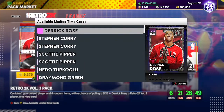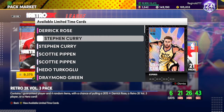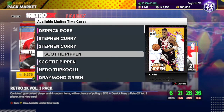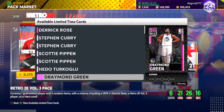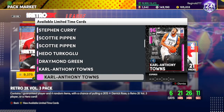Derrick Rose is on the new retro packs and we're gonna get a Dark Matter Derrick Rose — point guard, shooting guard. We're gonna get a Galaxy Opal Steph Curry, which is needed for Zion I'm pretty sure, and the comic book Curry from last year. You get a Scotty Pippen shooting guard Galaxy Opal, and then Hedo Turkoglu — he was a glitch back when he was out but he's also a Galaxy Opal.